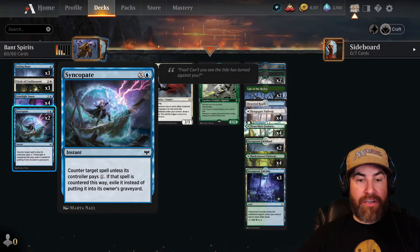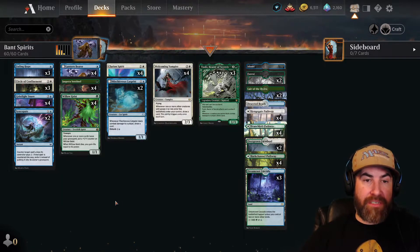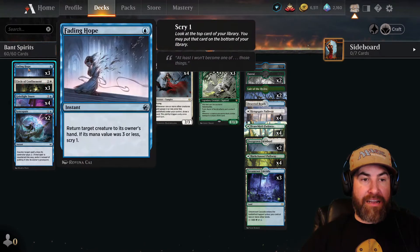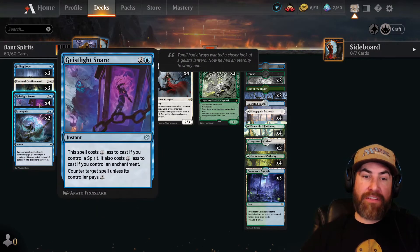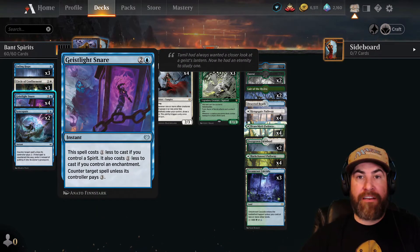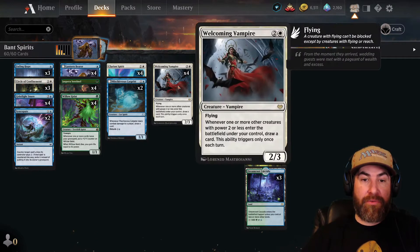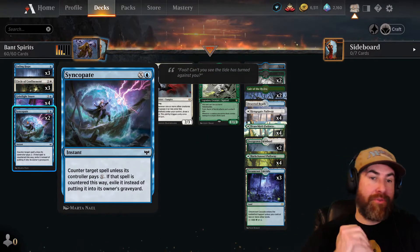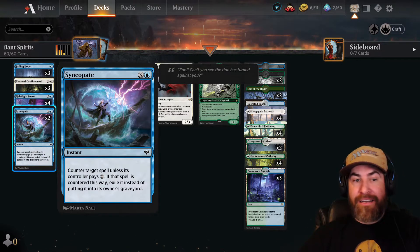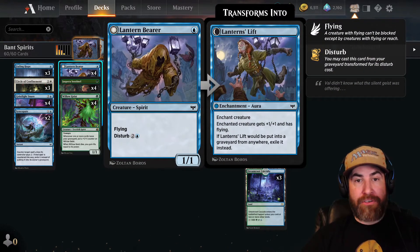We also have Syncopate — one blue, X instant. Counter target spell unless its controller pays X; if countered this way, exile it instead of putting it into its owner's graveyard. We have a lot of ways to draw with this deck between Toski and the Mischievous Cat Geist — we want to make sure we have one of these in hand at all times. Save these for things that are really going to kill you, like big spot removal or board wipes.